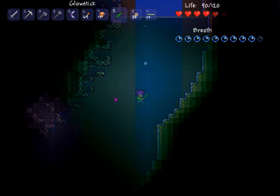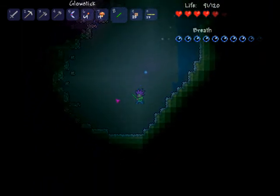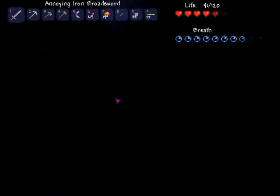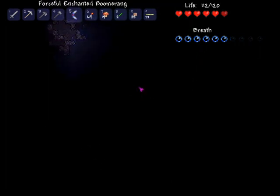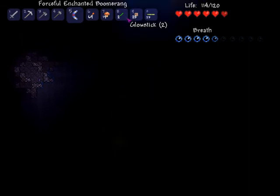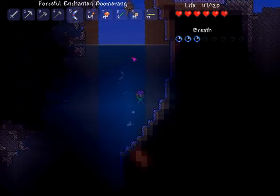Oh, I just fell. Alright, let's see what's down here — probably death. Yep, I'm gonna go with death. How do you make a boomerang? Can you make glow sticks? I don't know. We need to get out of here because we're going to die, probably.